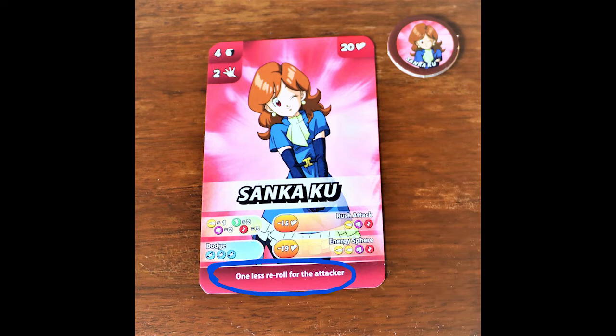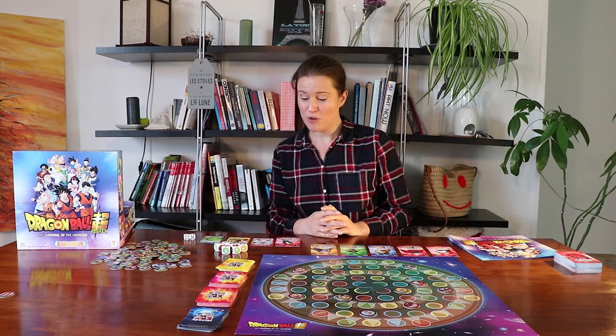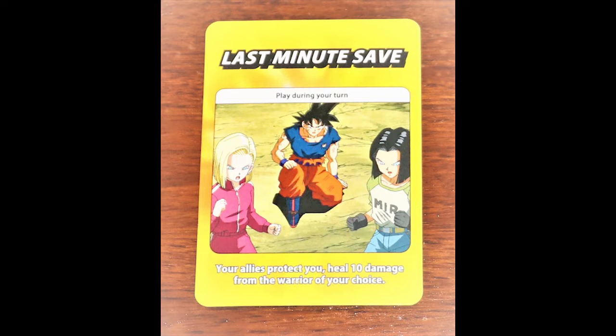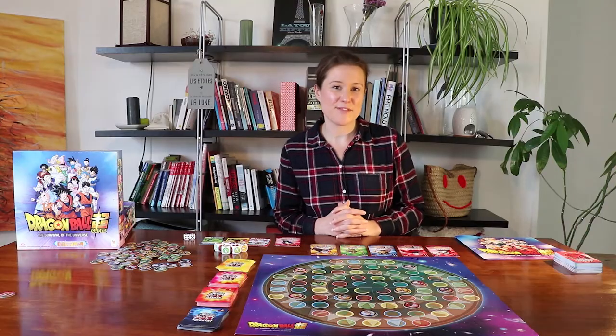Every single character also has a special power mentioned at the bottom of the card, so don't forget to apply that when you play. For example, Sankaku's opponent would get one less roll when attacking against Sankaku. When you enter into a fight you don't always have to use your attack dice — you can also use your attack and defense cards. Some of these require combinations and some don't. For example, I have a defense card called Last-Minute Save which needs no special combination, but for the attack card Ultra Instinct Kamehameha I would have to get a specific combination.